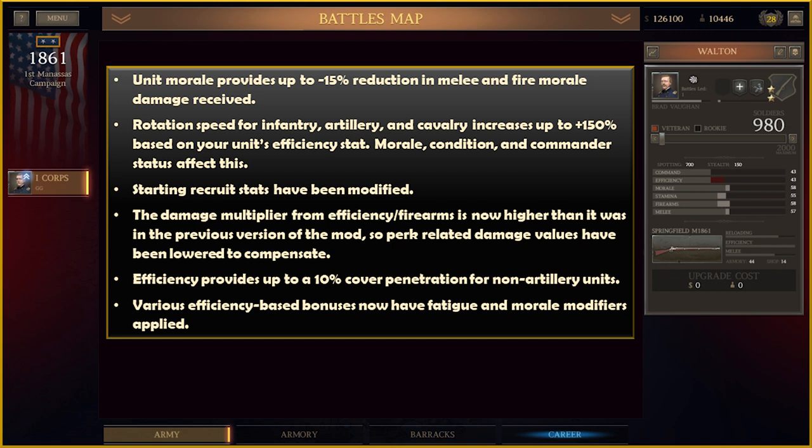Moving into unit stats. Unit Morale now provides up to a 15% reduction in melee and fire morale damage received. Rotation Speed for infantry, artillery, and cavalry increases up to 150% based on your unit's efficiency stat, though Morale Condition and Commander Status do affect this. The Damage Multiplier from Efficiency in Firearms is now higher than in the previous version, so perks related to damage have been lowered to compensate. Various efficiency-based bonuses now have fatigue and morale modifiers applied. Efficiency provides a 10% cover penetration for non-artillery units.